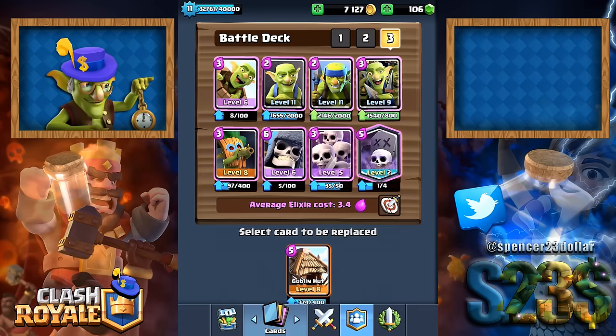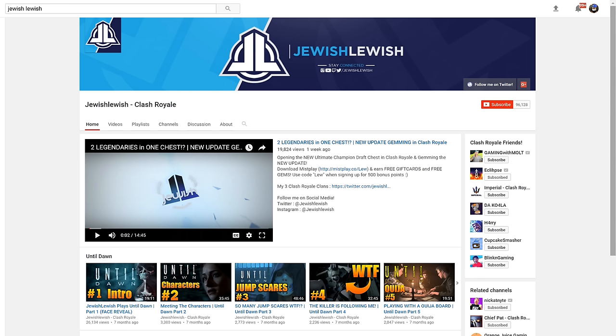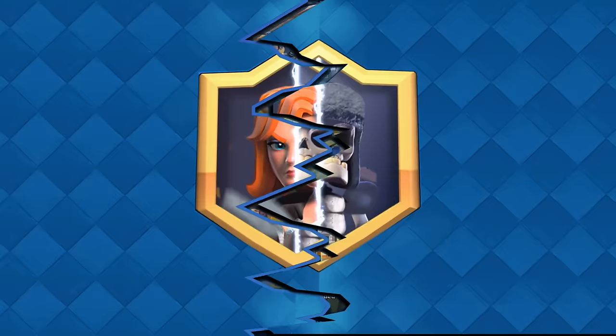What's up guys, Spencer from One of the Dollars here, welcome back! Today we're going to be having a little bit of fun with clan battle. First up, me and a clan mate are going to use all goblins and skeletons and try to beat somebody using no spells. Then JewishLewish, another YouTuber you can catch later in this video, is going to join me and we're going to go straight for the King Tower using mirrored goblin barrels, clone and rage. Do you think we're going to make it? Wait and see.